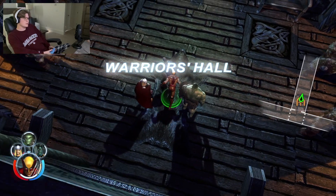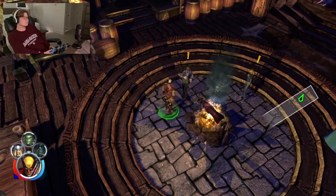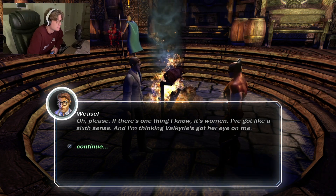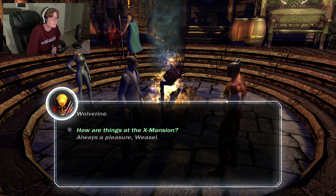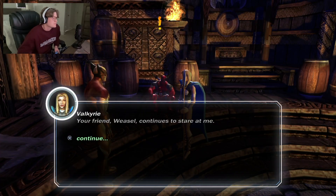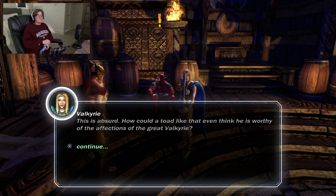Talk to someone about Black Widow. 'Sit and drink with me! I need more drink!' Could you go talk to Valkyrie and see if she's interested in getting to know me a little better? 'You think she's interested in you?' If there's one thing I know, it's women — I'm thinking Valkyrie's got her eye on me. 'Are you interested in him?' 'Romantically? Please, I just ate.' 'He has a crush on you.' 'How could a toad like that even think he is worthy of the great Valkyrie?'